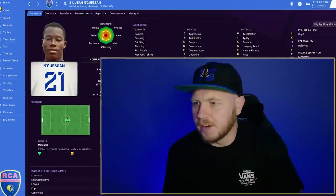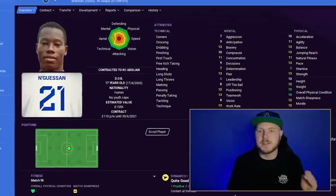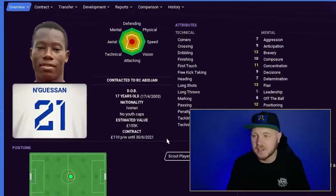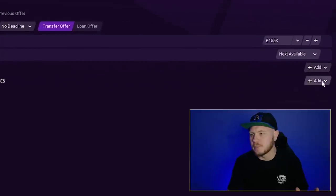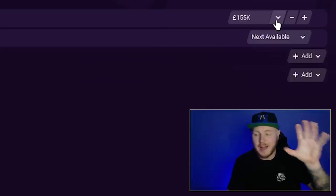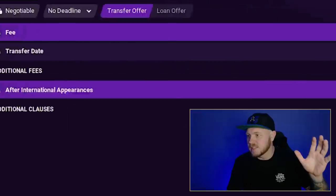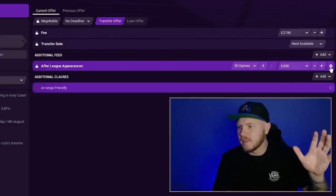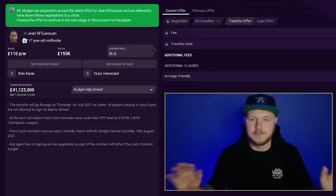Another man I know won't take too much of the budget is Jean Ngesan — 17 years of age. I signed him for my Holstein Kiel youth-to-gold save and he was fantastic. You can find him in Ivory Coast. You have to have African players loaded. We negotiated from 275k down and got him for 220k — that's fine.